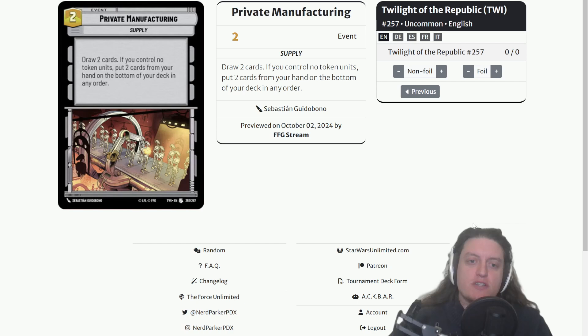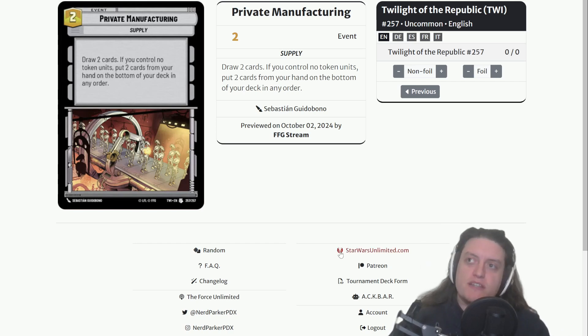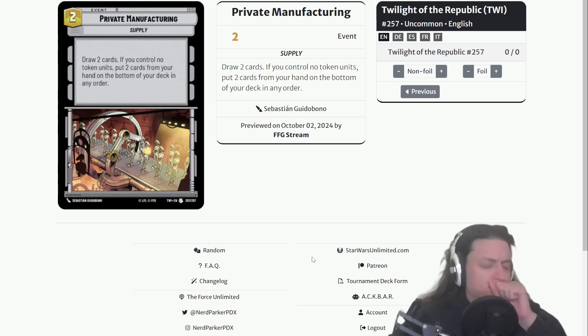Private Manufacturing: two-cost generic event with no aspects — draw two cards; if you control no token units, put two cards from your hand on the bottom of your deck in any order. I think this card is actually very good. Mission Briefing is a three-cost event that draws two cards and basically doesn't see play. Private Manufacturing does the same for two — a big difference. The downside if you have no tokens is you still draw two but have to put two back, so it functions as filtering. But if tokens are prevalent in Set Three — and they look to be a major mechanic — just drawing two for two with no downside is quite strong.